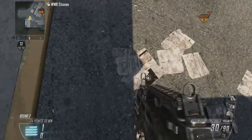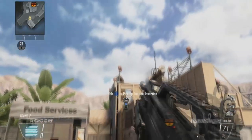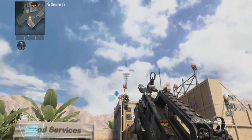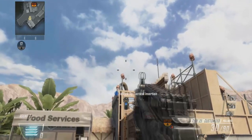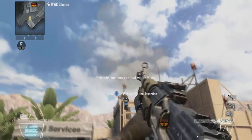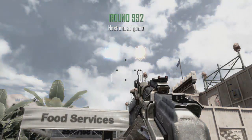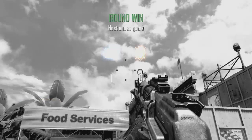Now you want to line your sights straight up and down with the shadow right here on the ground. Then put the bottom of your noob tube crosshair right here on this light — it's going to bank right off this light and hit people running outside the back of the barn.